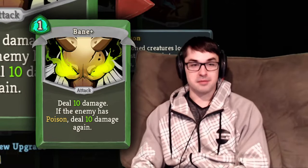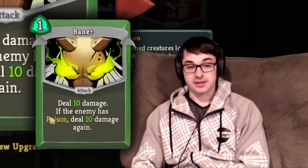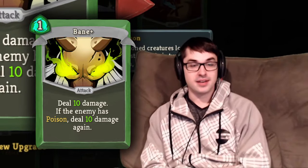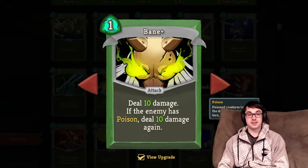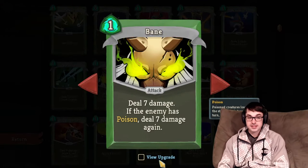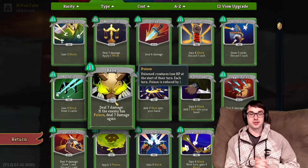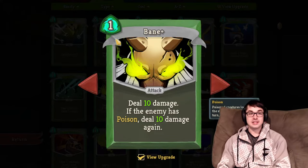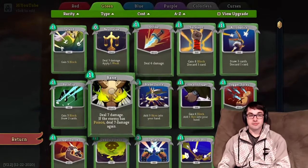Where Bane really shines is the upgrade. The upgrade makes each of the two hits do 3 additional damage, so that's 6 additional damage if the enemy is poisoned, for a total of 20. Twenty damage for one energy is enormous in the first act and makes Bane into an insanely good immediate damage card. If you have poison and you see Bane, I recommend taking it and upgrading it, but you do need to pick up another couple of poison starters to make sure Bane is reliable.